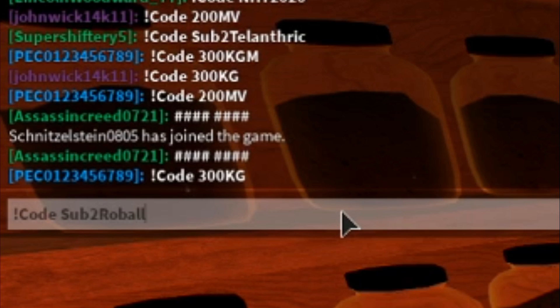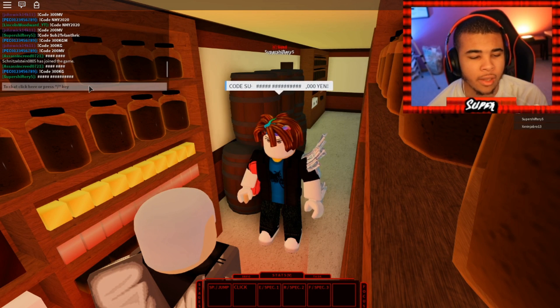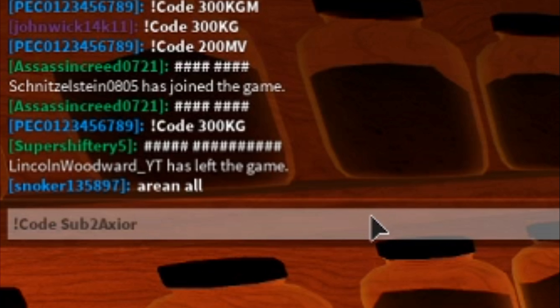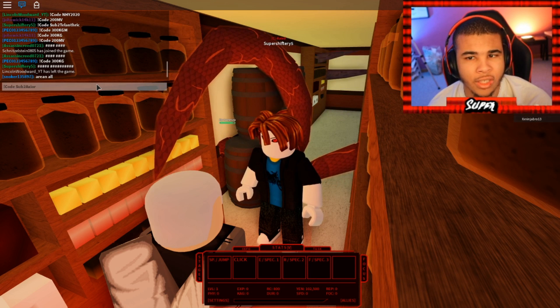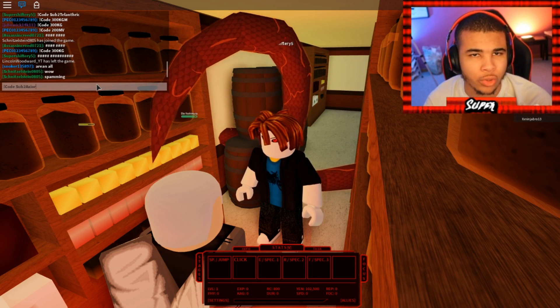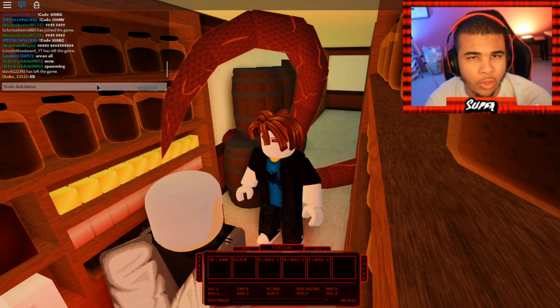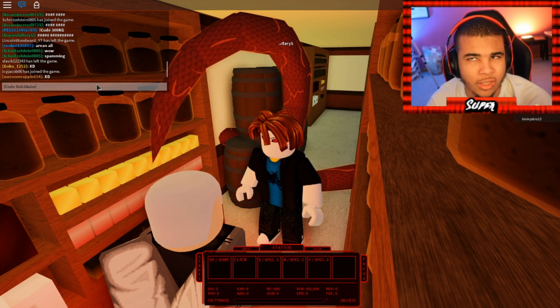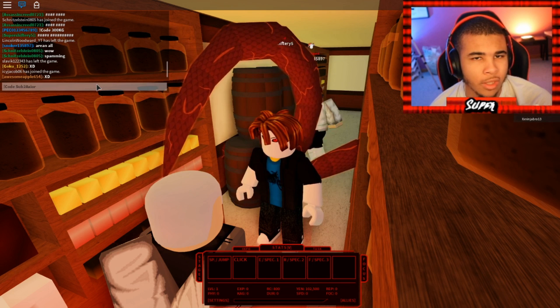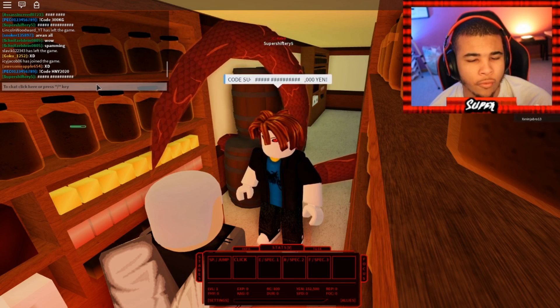For our next code, we have exclamation point code, 'sub to RollBall' — remember the capitalization — and you'll be rewarded with another 50k cash. Next: exclamation point code, 'sub to Axior', giving you 50k yen. All YouTuber codes are going to be for 50k yen. I will be getting my very own YouTuber code, so you guys want to stay tuned for that. Next: exclamation point code, 'sub to Edity' — make sure Edity is all capitalized — and that's 50k yen, bringing your total up to 152k yen.